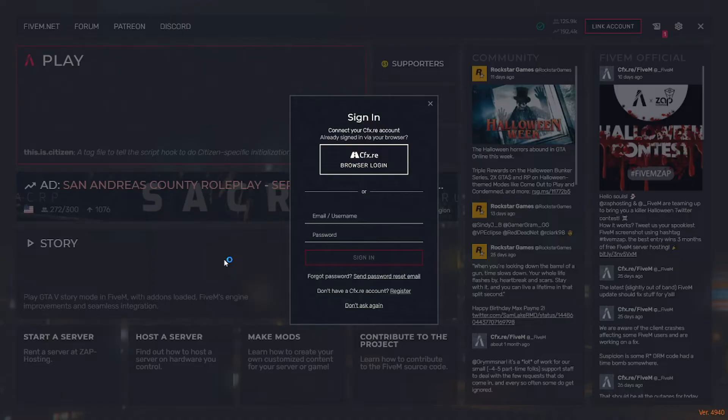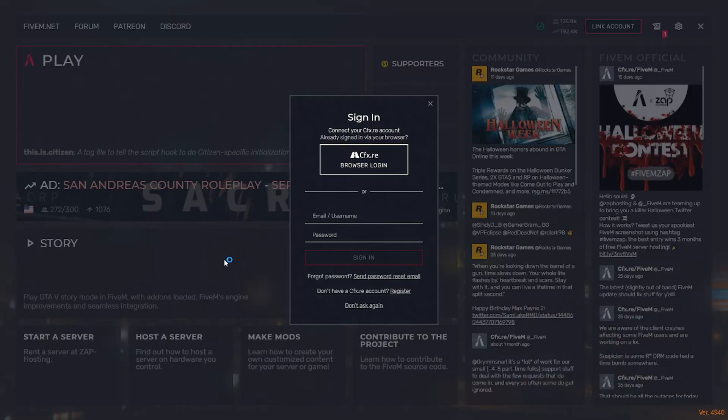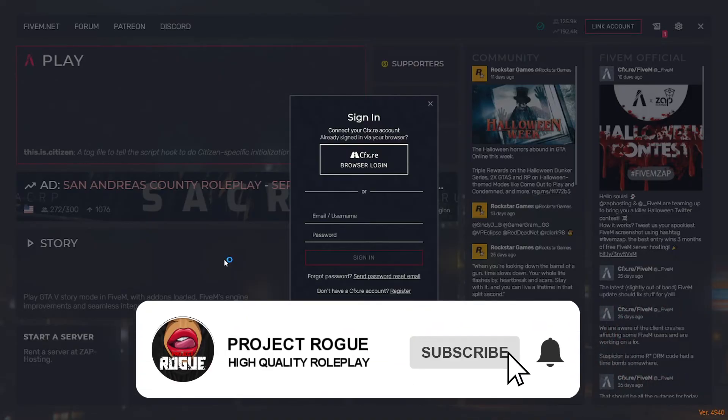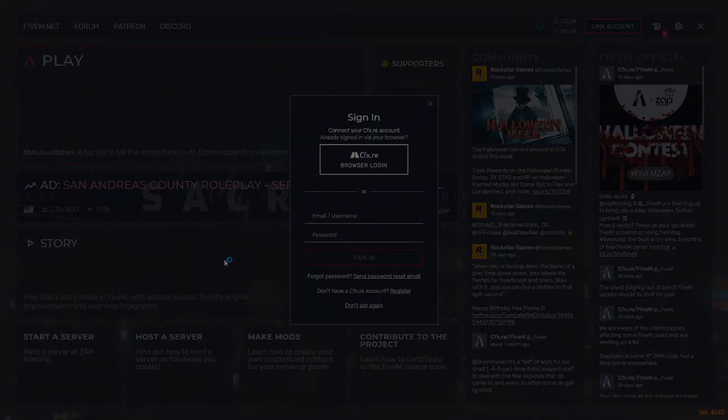We also got rid of the CitizenFX data folder from AppData. After this, you should be good to go. Fly into the server — whether you're from Project Rogue or a different community — and you should have no more stuck keybinds. You've also just cleared your cache, so you have the most recent and updated data from the server. If this video helped, give it a thumbs up, drop a comment, and let me know if the issue persists or if it worked. Have a wonderful rest of your day, and I'll see you guys in the next video.